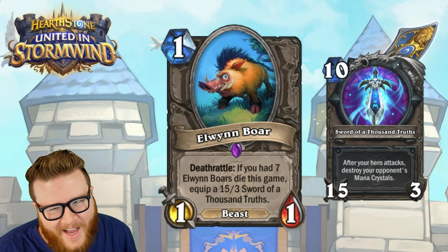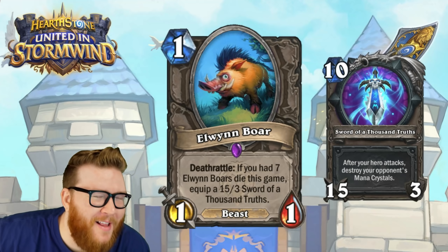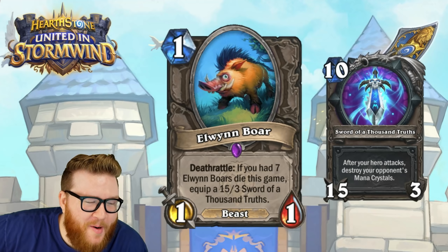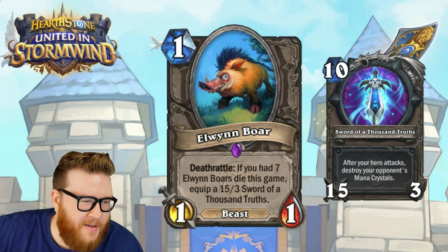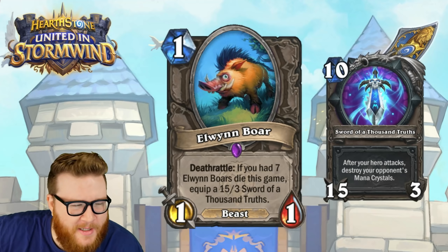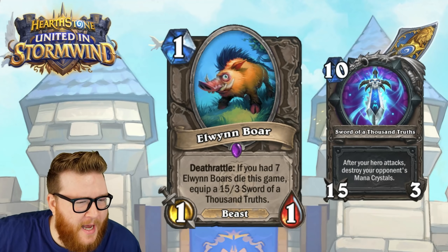Okay, so this is what everybody's been waiting for — it's Elwyn Boar. Who would have thought Elwyn Boar was going to be the coolest card in the history of Hearthstone? If you're wondering why this little boar is so interesting: this is a reference to the South Park episode that was all about Warcraft — it was a cultural phenomenon for nerds and Warcraft players at the time.